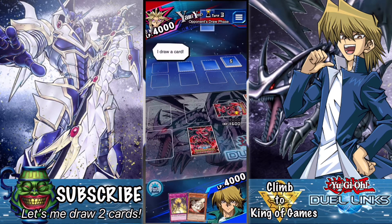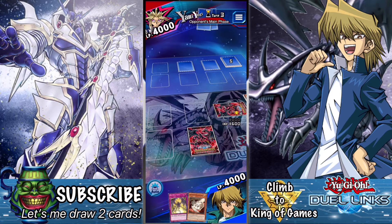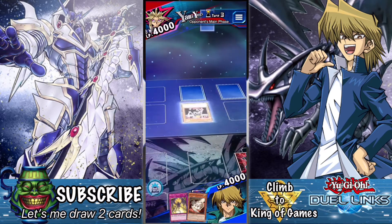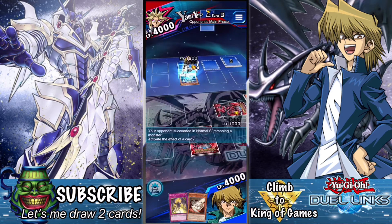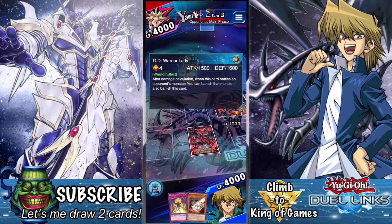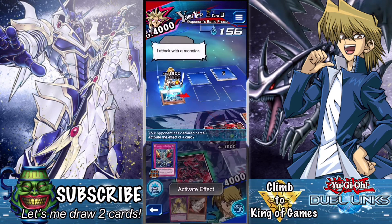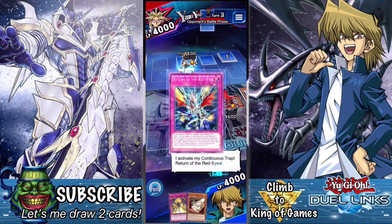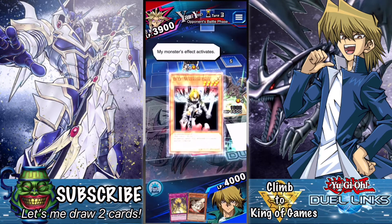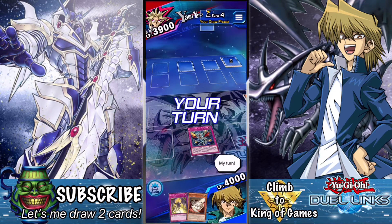He activates a down card — it's Drowning Mirror Force, which banishes my attack position cards. Buster Blader doesn't get banished because he wasn't equipped. Red-Eyes Wyvern goes down. I could bring out my Red-Eyes Black Dragon or Red-Eyes Archfiend of Lightning, but that's not until the following turn. We're both banished, which sucks — I could have really used the Wyvern in my graveyard since that's where his best effect is.